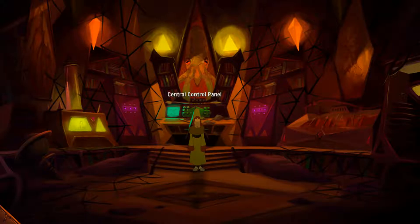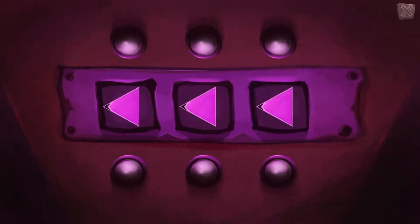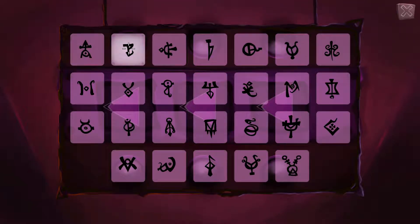We've got these three control panels here, these two being doors I believe, leading us deeper into the actual lab. But we have to figure out the right code in order to open this. These doors have these arrow thingies - I assume the arrows are pointing the right direction, the left one pointing to the left and the right one pointing to the right. But we've got these letters slash marks slash characters, and I have no idea what the right ones could possibly be.